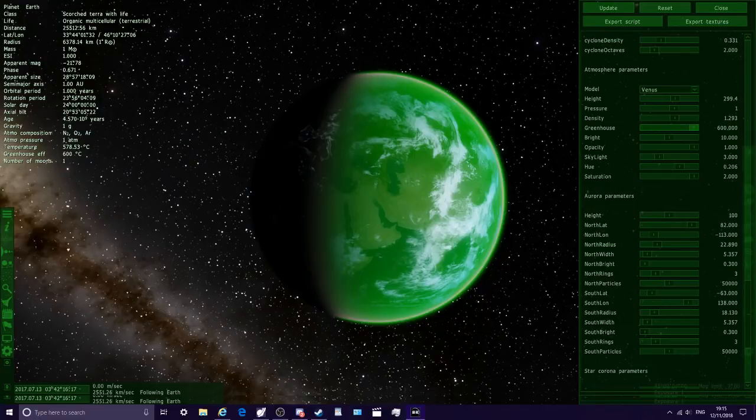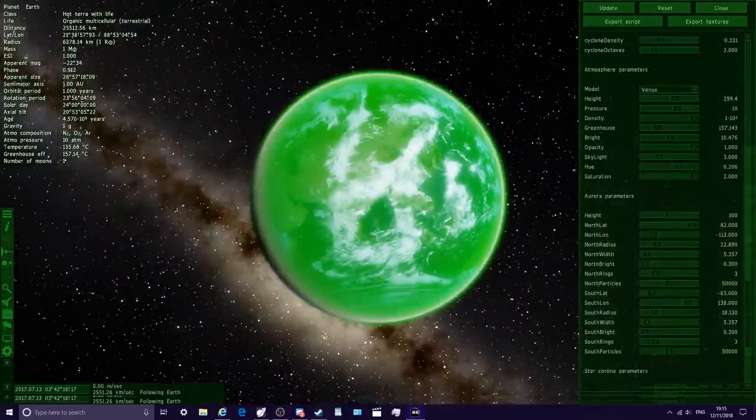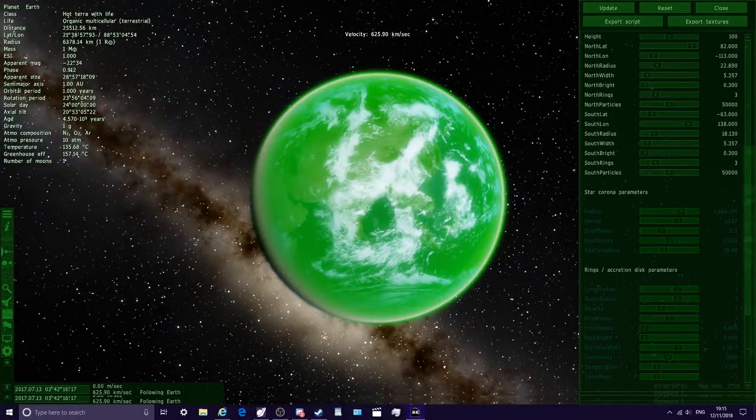The height setting makes the atmosphere thicker, so we can make a really cloudy green Earth. The greenhouse setting changes the temperature — if we look at the top left where it says the class, we can adjust pressure and greenhouse to cycle through temperate, warm terror, hot terror, and scorched terror, with temperatures up to 500 degrees. That's pretty crazy stuff. But check that out — the green Earth looks really cool.